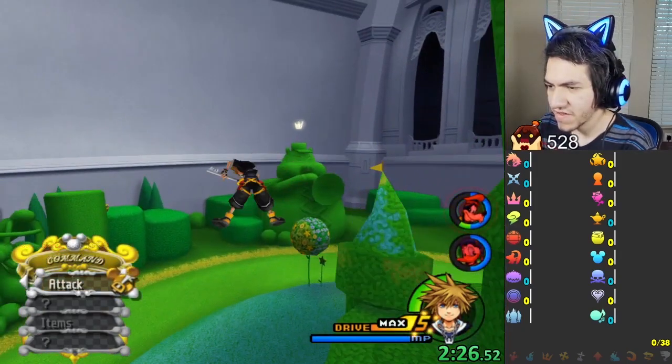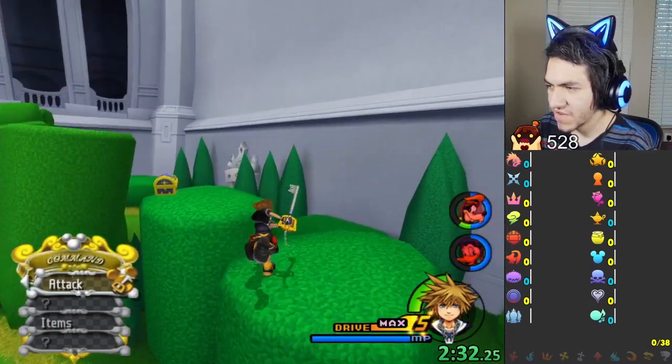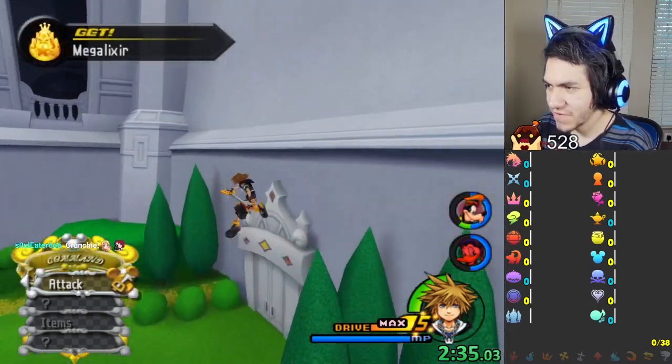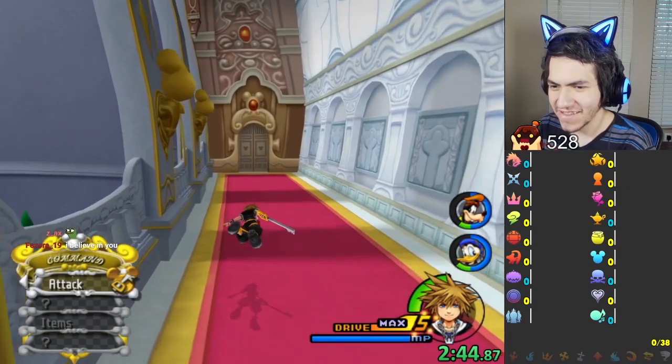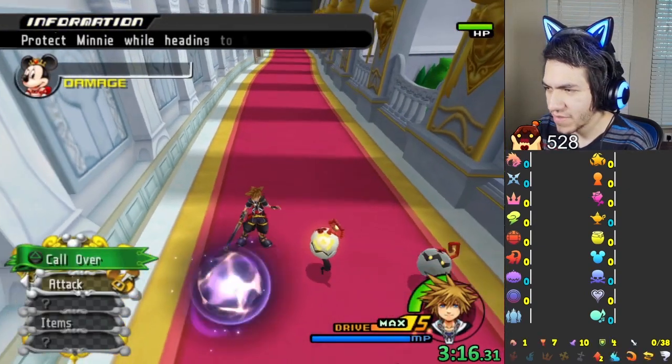There's always a risk that what I'm doing is impossible, because there could be a boss I can't get past without Second Chance, and Second Chance could be behind that boss. So there's always a risk that it's impossible — I'm just gonna hope that nothing is. Okay, let's go to TR. My favorite part of the run — push the mouse.